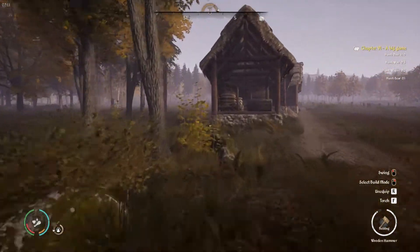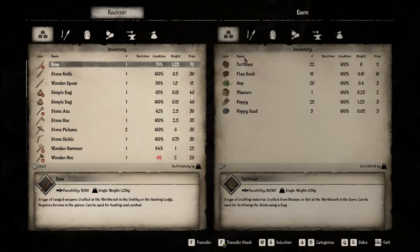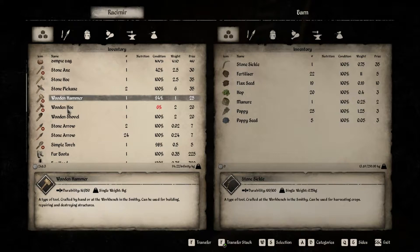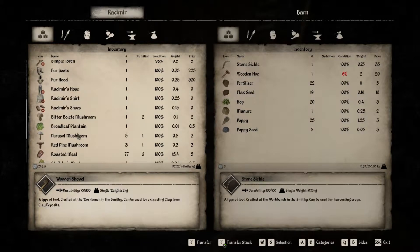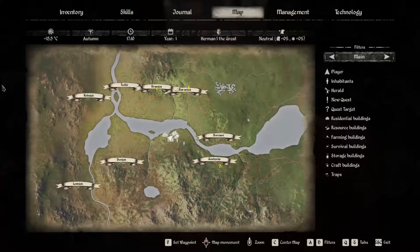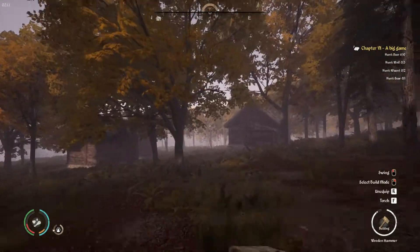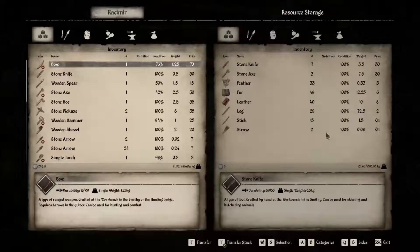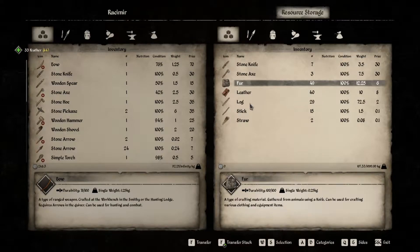We need water — we're thirsty. Let's put the sickle, stone hoe, and wooden hoe in the barn — it's about to break but workers can use it. We'll put the simple bags in there too, we don't need those right now. We have 24 arrows — we probably need more than that. Let's head to the resource store and check for feathers, since we need lots for arrows.